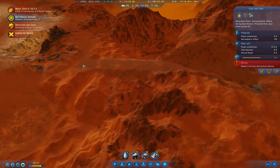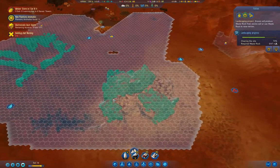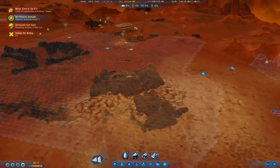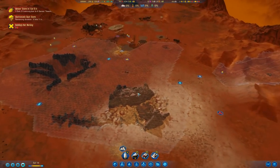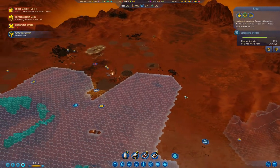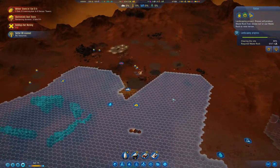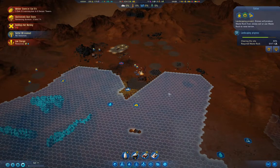We've got our first ramp operational here — this is now underway. So it should get finished by the time the dust storm finishes. Our rocket will get to Earth before the dust storm ends as well, I think, and it'll be most of the way back by then.